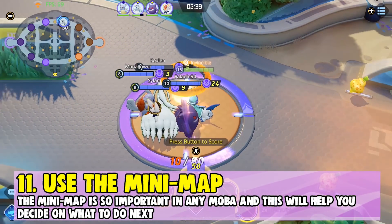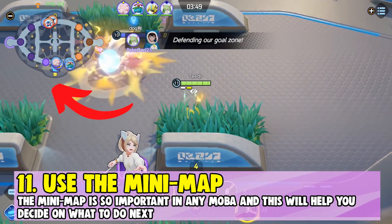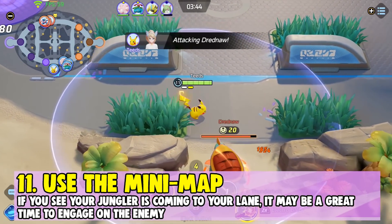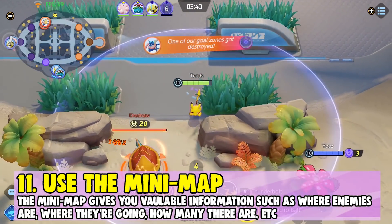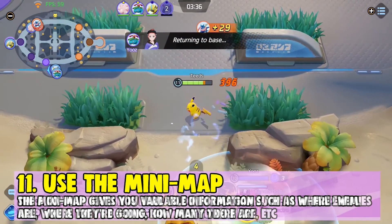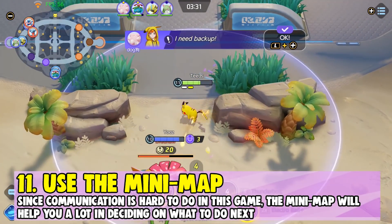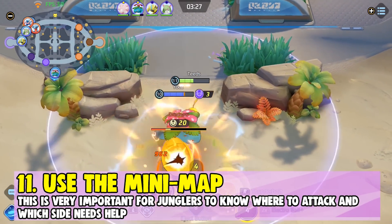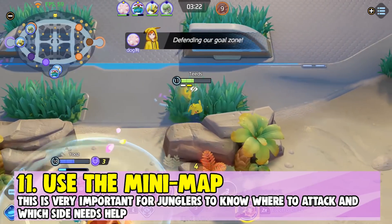Number eleven: use the mini map. The mini map is so important in any MOBA and will help you decide what to do next. If you see your jungler coming into your lane, it may be a great time to engage. The mini map gives valuable information such as which direction an enemy is heading, how many enemies are in a particular lane, and much more. Since communication is hard in this game, the mini map will help a lot. It's especially important for junglers to see which lane needs more help.